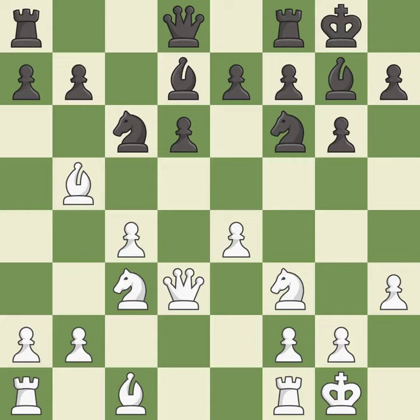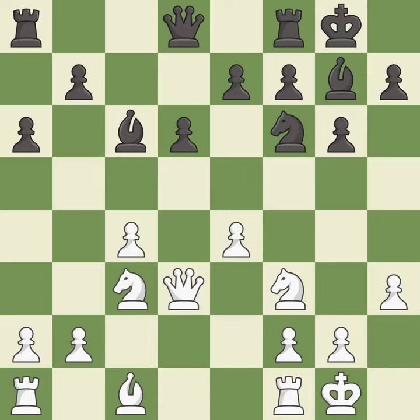Castling gets the king to a safer square, out of the center of the board, while also developing a rook. Castling to the same side of the board as the opponent avoids some of the attacking associated with opposite side castling. The opposing bishop is kicked by a pawn and must now move or be captured. This is an equal trade. Takes back. Master games — it is the last book move.